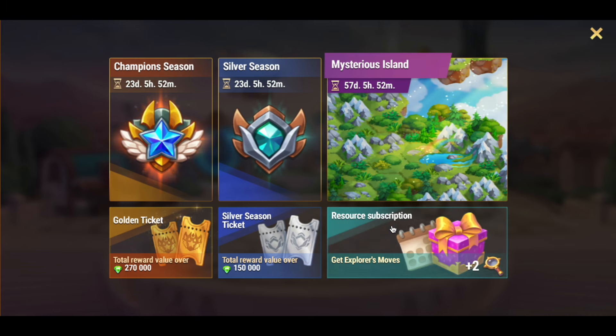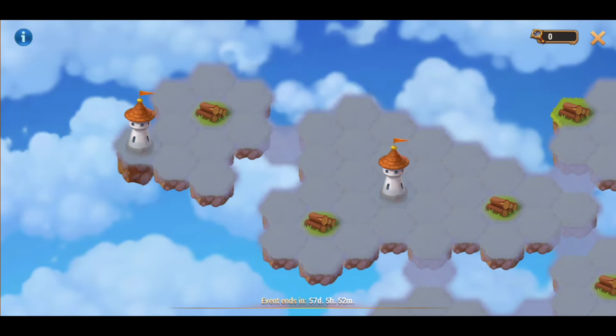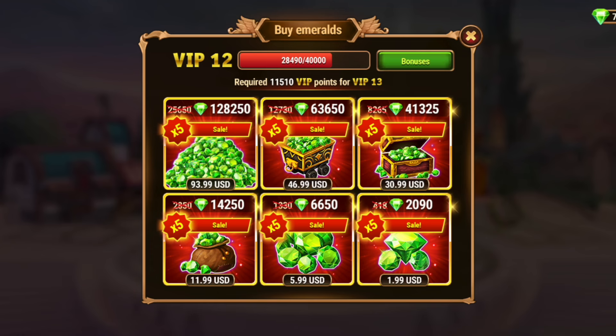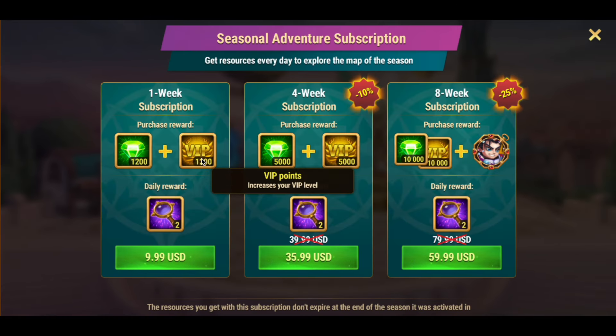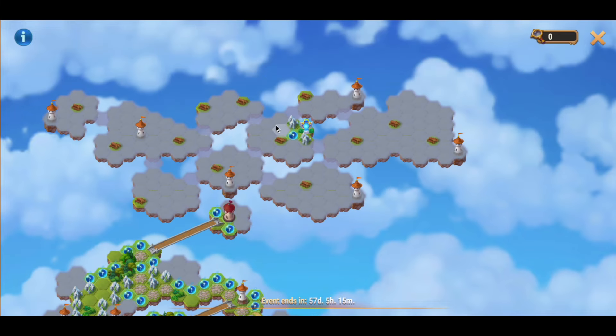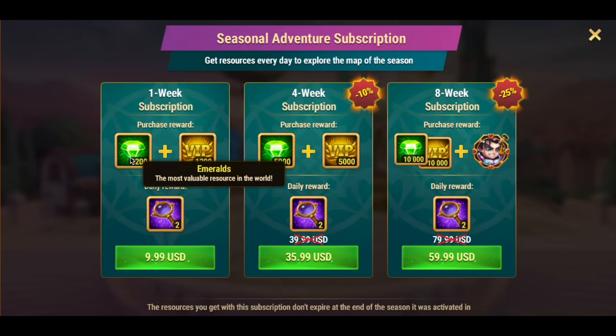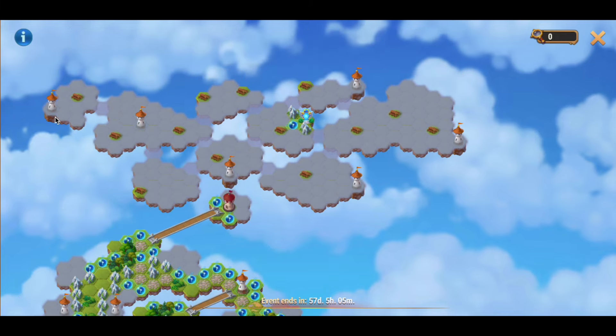So no doubt, if I buy one week resource subscription, I can reach this tower and get 20,000 emeralds, which is already much more than 14,000 emeralds for $12. Also, I will instantly get 1,200 VIP points and 1,200 emeralds by buying the one-week resource subscription. I will also get 500 emeralds for each bridge I pass, as well as for the first cell. In total: 1,200 emeralds for the subscription, plus 500 for the cell, plus 1,500 for three bridges passed, and 20,000 for this tower — a total of 23,200 emeralds.